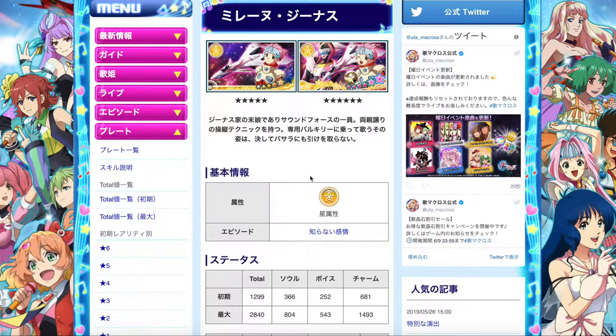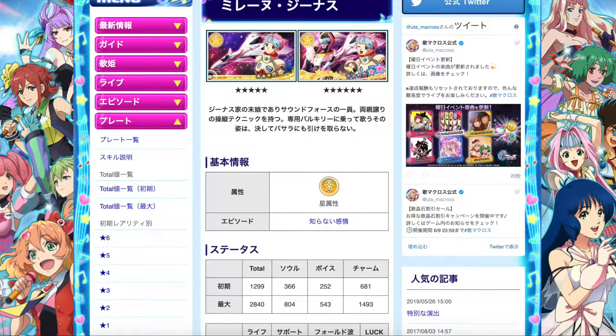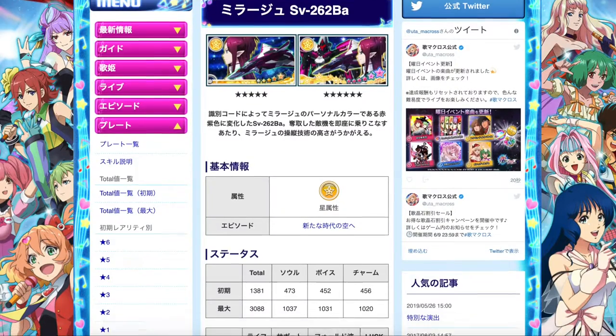So first off, we have Milane Genesis — the episode plate which you can trade for if you have not unlocked Milane's Valkyrie yet. That's one of the episode plate choices you can definitely choose. But if you already have her Valkyrie unlocked, you definitely want to consider looking at the points remaining on her Valkyrie to claim that large episode op. If not, maybe consider the other one, which belongs to Mirage.